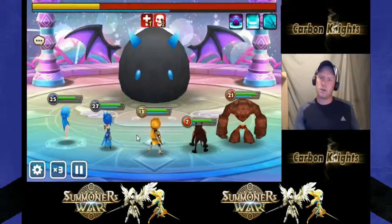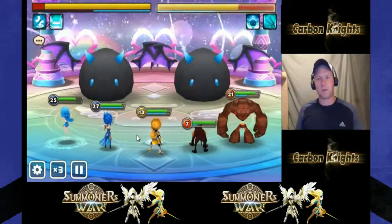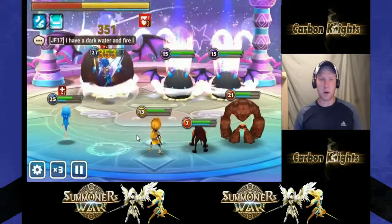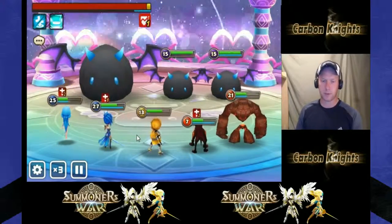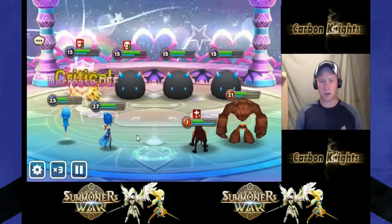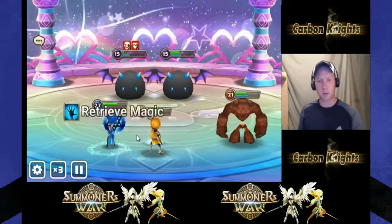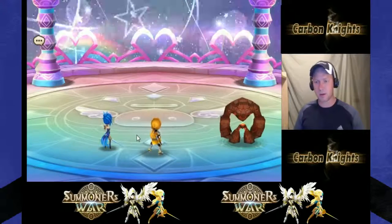What gives two and three-star monsters an edge over four and five-star monsters is that they're easy to max their skills. A three-star monster with maxed skills versus a four-star with no skill ups is a huge advantage, depending on the monster of course. You have to be careful every time you knock one of these monsters down in the dungeon - the final four rainbow mon, angel mon, and devil mon bring you down to one hit point.